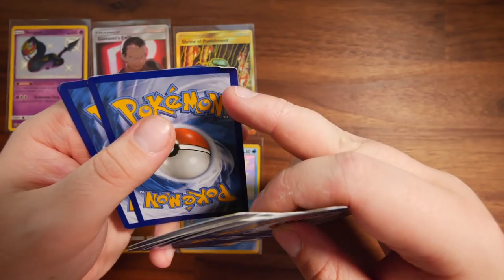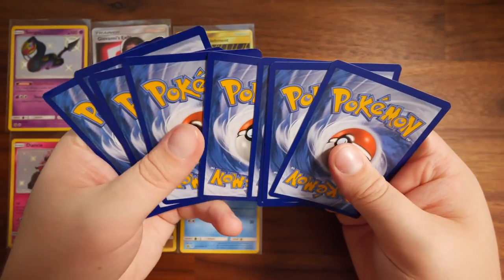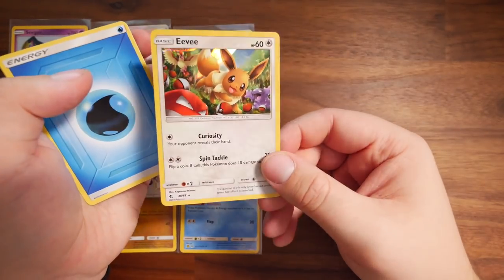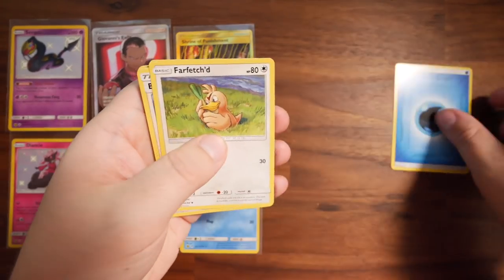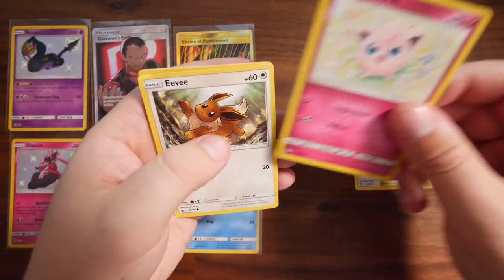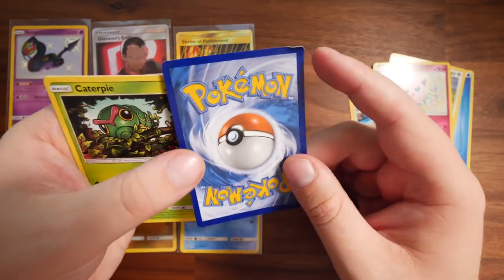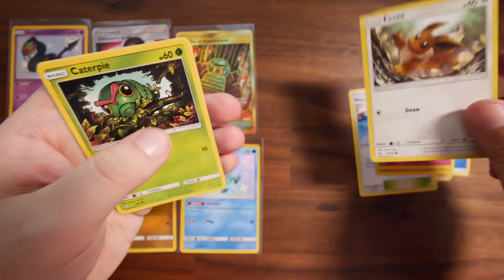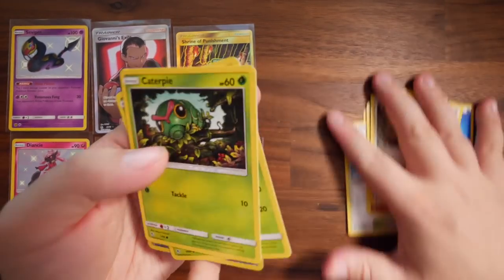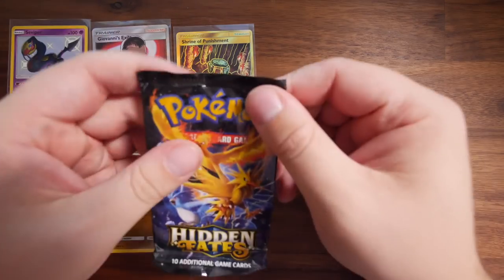Look at this card — it's completely bent up. I'm going to be annoyed if that's something good. Water Energy, Farfetch'd, Brock's Grit, Misty's Gym, Jigglypuff, Eevee — I am so glad that's not like a Shiny Charizard or something, because that card is damaged. We have Caterpie, Paras, and a Reverse Holo Pokemon Center Lady. That pack was quick because those cards are completely damaged, and I hope it's not the case for any more.